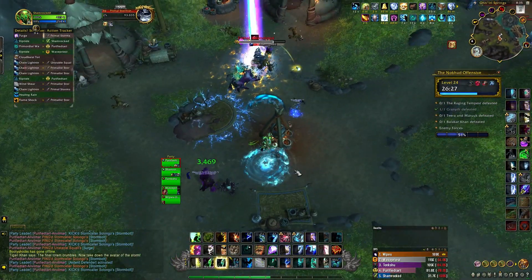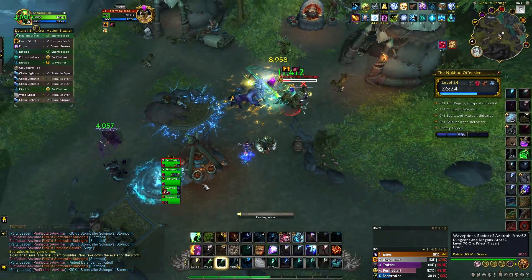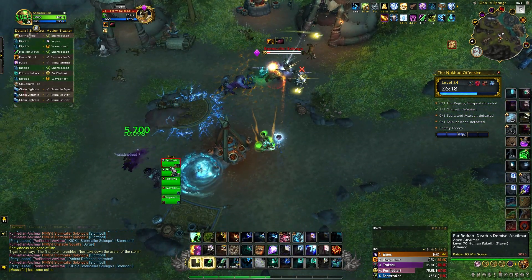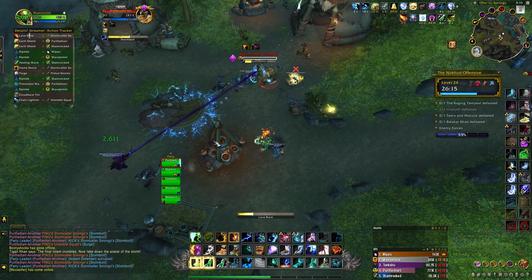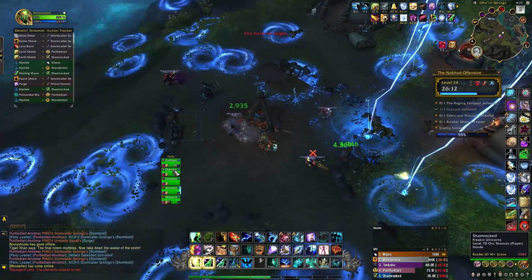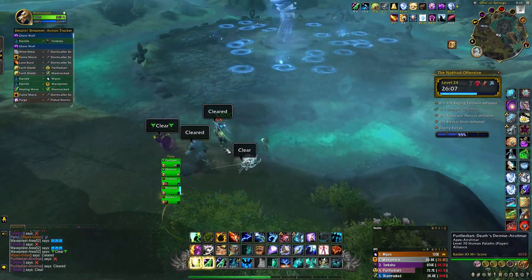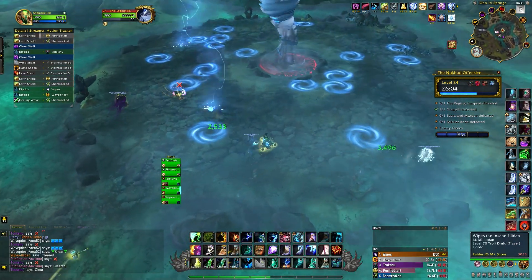I'm doing this on Raging Tempest, which is the second boss in Noku'dera. If you've been following my channel for a while, you've probably seen my 22 Tyrannical guide for this — however, that was one of the first videos I made. I didn't slow it down, I didn't have the ability tracker, so this is basically an improved version of that. It also proves that the strategy works on higher keys such as this 24. I'm going to play-by-play walk you through exactly what I do, and I started the video with the talents so you can see what I was running.